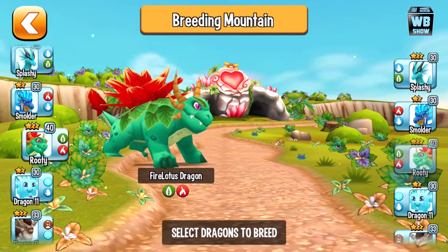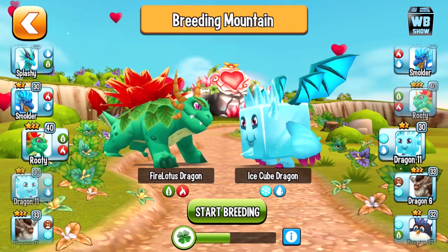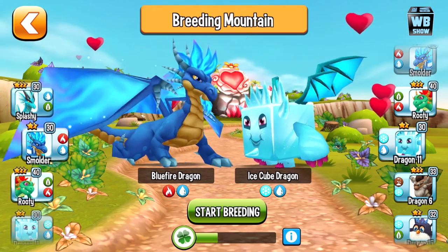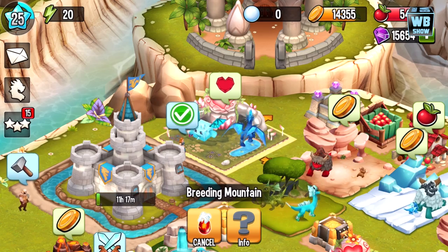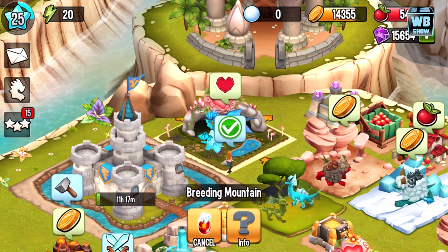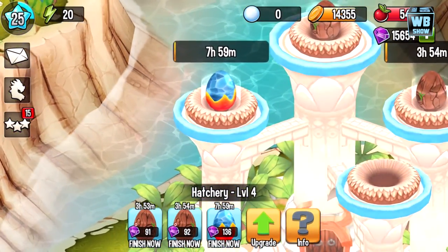The Ice Cube dragon is here, so let's use this one. It's good because it has two water elements plus fire and ice. Let's start breeding — five hours. I'm not entirely sure what we'll get, but hopefully we get the Fire Ice Dragon, which is a really cool looking dragon.